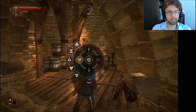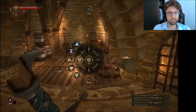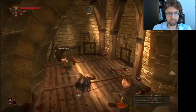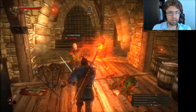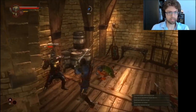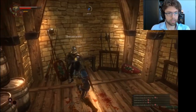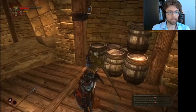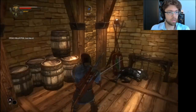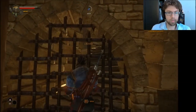Down with tyranny! I did kind of remember that there were guys up here from the times I've played in the past. You don't want to hit him with light attacks — he's definitely a heavy attack kind of guy. Down with tyranny! There's something where my sword sort of flashes as I swing — it's got this red streak on it. I wonder if that means anything.